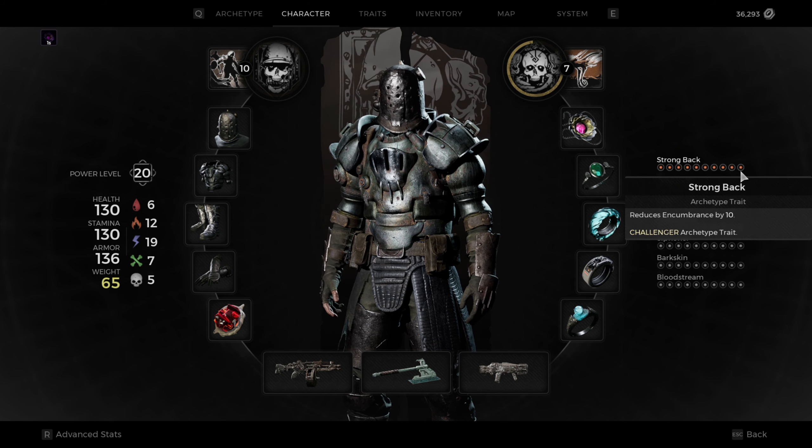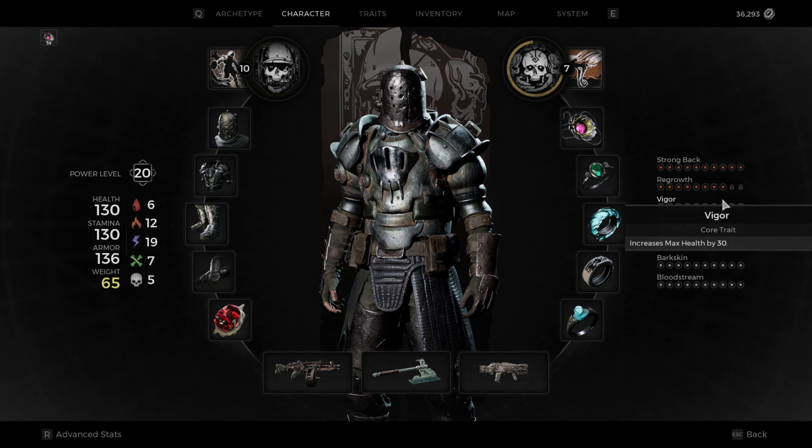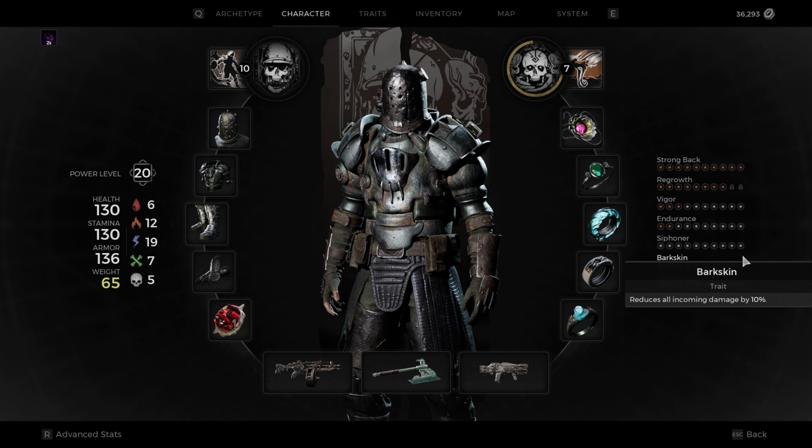The next thing is traits. I've got Strong Back, which reduces my encumbrance by 10. One I'm working on getting to 10 so I can level it up is Regrowth — this is the Summoner archetype trait that increases your regen; I think the max is 1.5 for this trait. Then we have Vigor, which increases your max health by 30, and Endurance, also 30 — I think everyone uses those at the beginning. I have Siphoner fully leveled for its 3% base damage as lifesteal. Then I have Bark Skin, which I'm thinking about replacing with the Engineer's primary trait Fortify, because I hear it does better at armor effectiveness — so this may change soon, but for now it's Bark Skin.